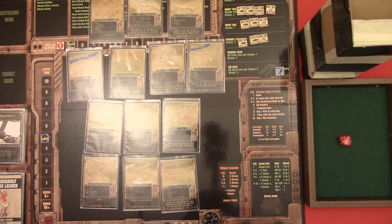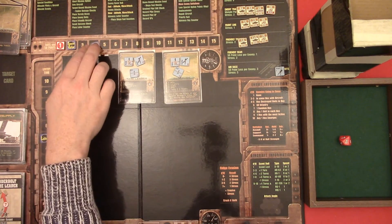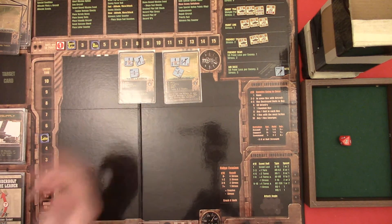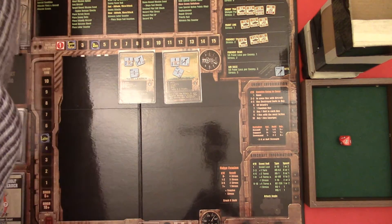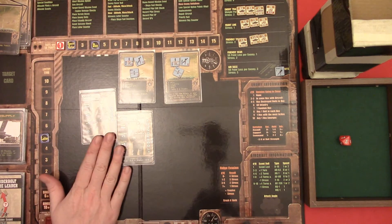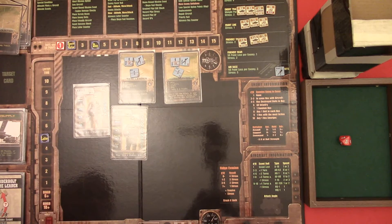I'm gonna assign pilots. I ended up with what I discussed earlier - I'm gonna hit the reserves and the tank leader. I'm gonna use Rebel and Gator, both of which have no stress and are fairly decent against the tank leader. And I'm gonna hit the reserves with Halo and Scuttle.